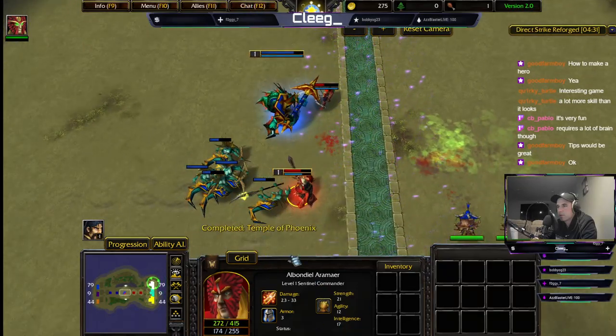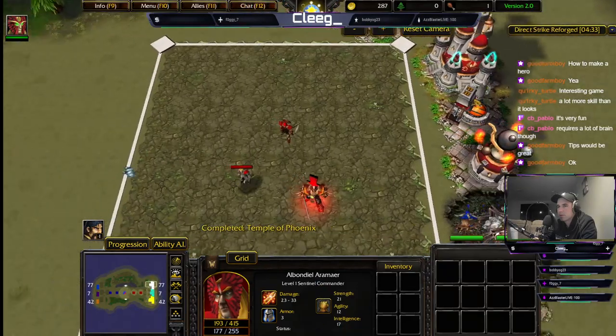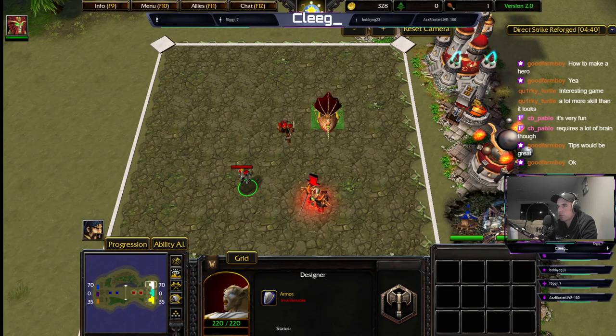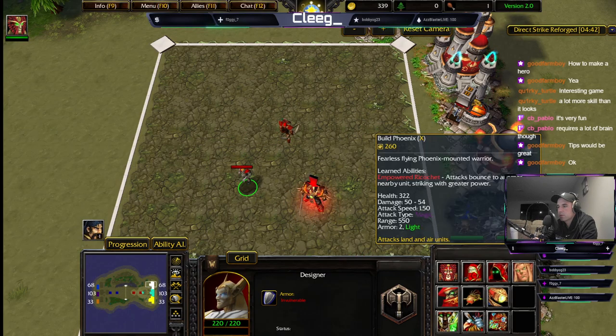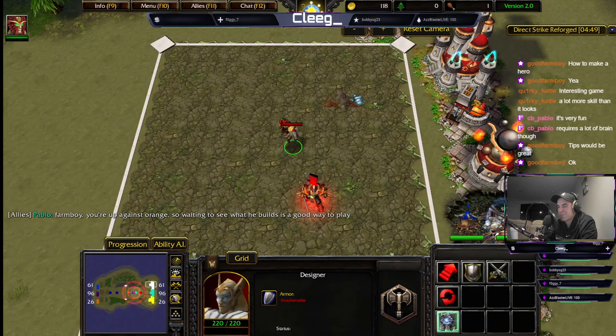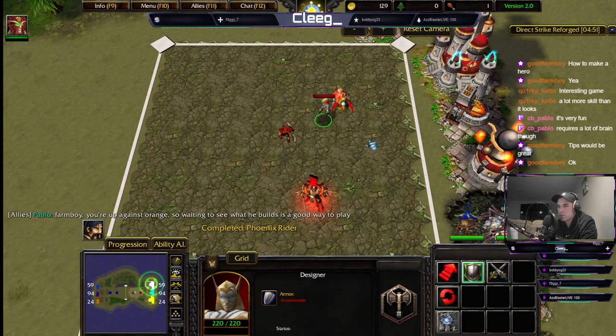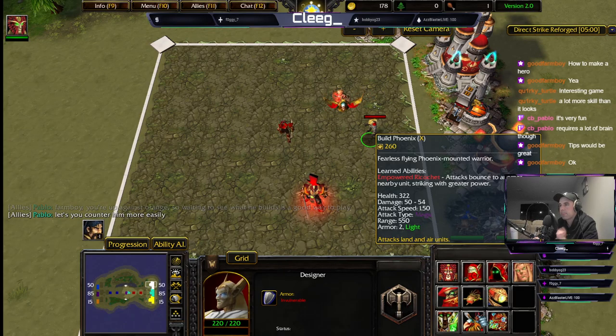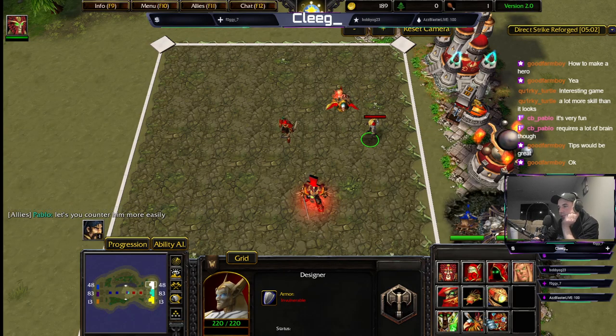Oh nice, we're gonna get crushed. That's fine. Air Chargers, maybe not — Phoenixes first. Farm Warrior is up against orange, so waiting to see what he builds is a good way to play. Lets you counter him more easily. I'm kind of just going with the flow.